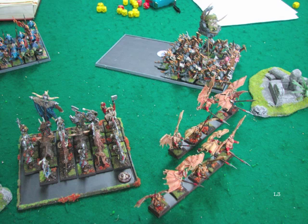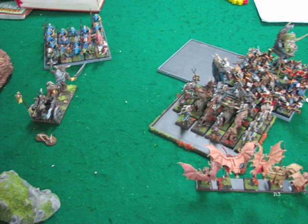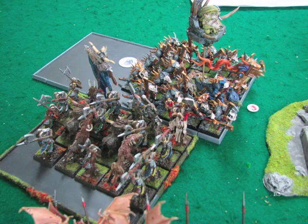The only thing I have going for me now is at least my Bestigors can charge in there. He has a plus-two Toughness buff that I was saving my dice to dispel but wasn't able to. So when my Bestigors go in there, his guys are still going to be Toughness 6 — but I'm Strength 6, so it might be okay. I move my Chariot up to block his Saurus Warriors, and my Bestigors go into the flank of his Death Star.